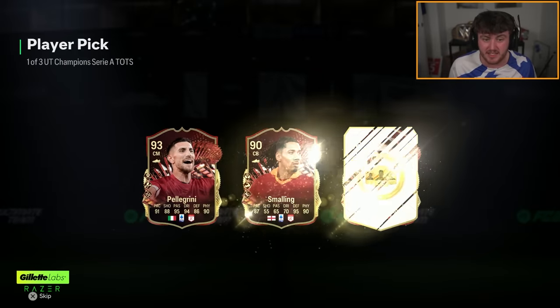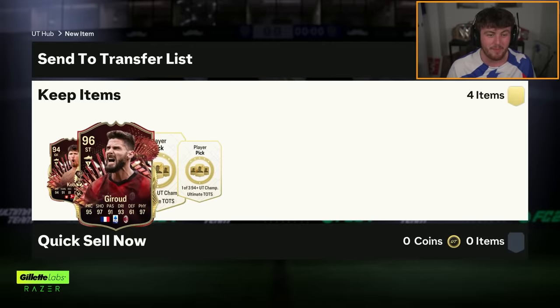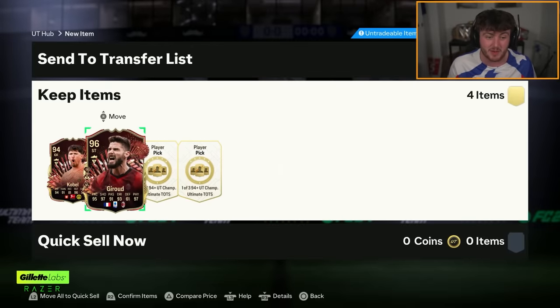Serie A with a season pick next. Wow, now that's actually class. Annoyingly, I already have Tots Giroud, but the red one looks a lot better, so I'll take it.